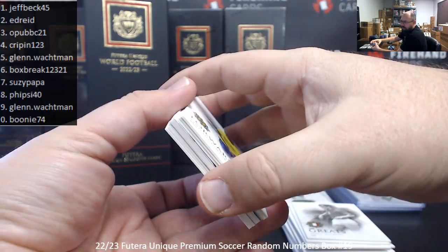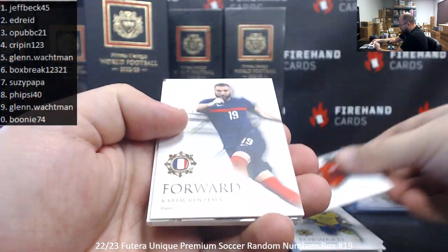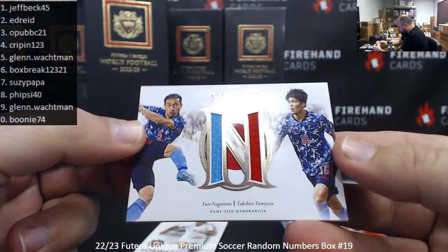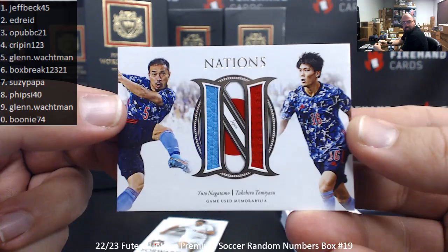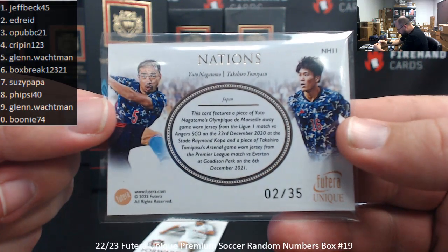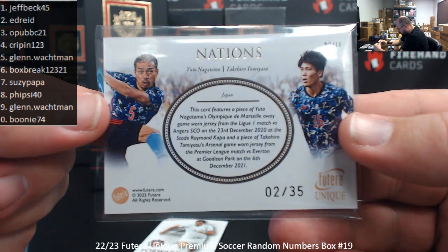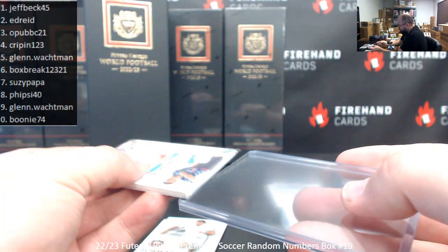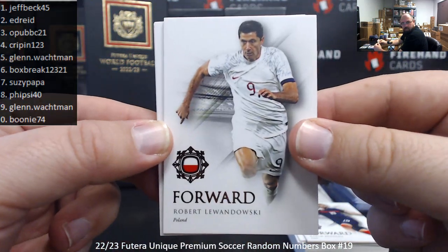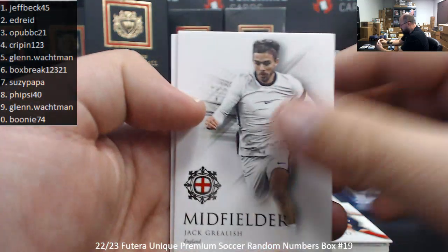Pack four: Vinicius Jr., Alphonso Davies, Karim Benzema — your reigning Ballon d'Or winner. We've got a Nations Dual Relic of a pair of Japanese greats: Yuto Nagatomo and Takahiro Tomiyasu, serial number 2 of 35, spot 2 to Ed Reed. Nagatomo's Marseille jersey from a Ligue 1 match in December 2020, and Tomiyasu's Arsenal game-worn jersey against Everton at Goodison Park. Also a Copper Foil of Robert Lewandowski — 17 of 53, spot 7 to Susie Papa. Grealish and Raul base cards.